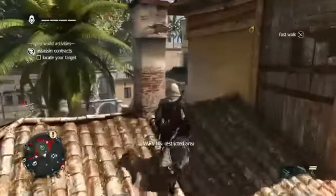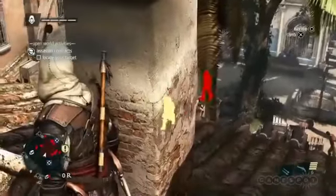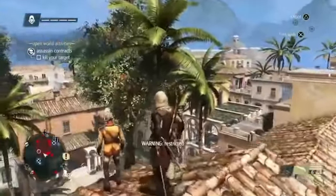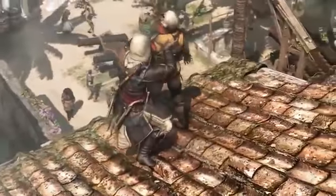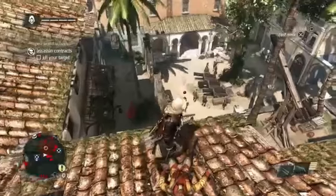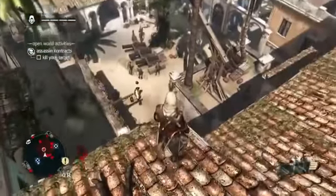Now that we're near the target, using Eagle Vision will assess the situation — we can see some guards around. With these contracts, we can earn more money if we remain undetected, so let's take out the possible threats before going after our target. There are many opportunities to take him out, but there is an easy one in front of us with the explosive barrel, so we'll free aim and take him out that way.